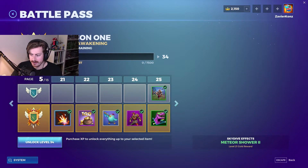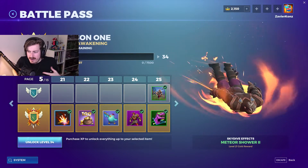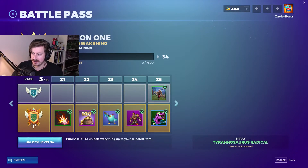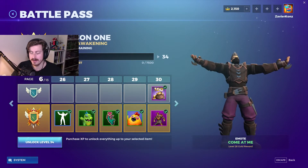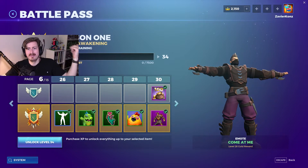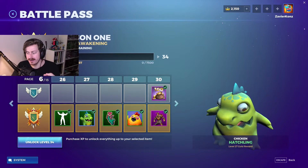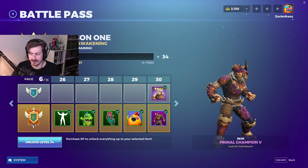At level 20 you get the Sob Story emote. Then Meteor Shower 2 — now there's fire around your body. Another skin, Primal Champion 4, and an awesome spray. There's also a 'Come at Me' emote. Finally you get the Chicken Hatchling — like a baby dinosaur coming out of the egg — and Primal Champion 5 with orange and purple color variations.